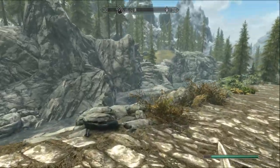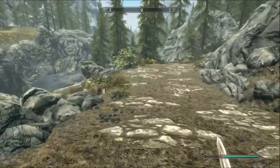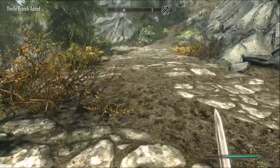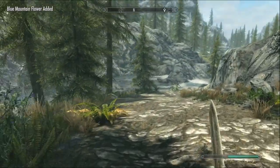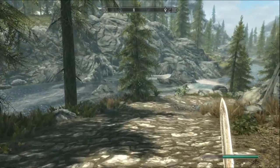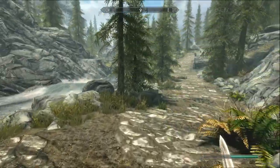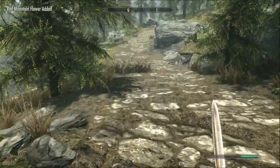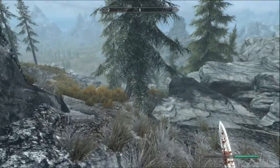Ralof is right there. And now, pretty much, Skyrim — the world is your oyster. You can do whatever you want, but typically what I do is Ember Shard mine. I'm not going to do that this time, mainly because this is just kind of a guide showing you guys things to do right when you get into a new playthrough. Mainly, what I would do is go over there and start farming that glitched chest. There's our destination right there.